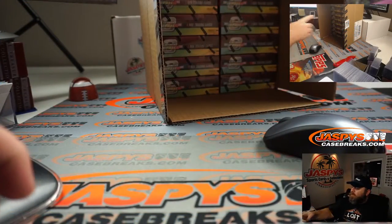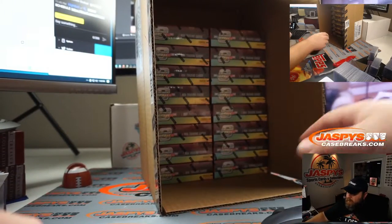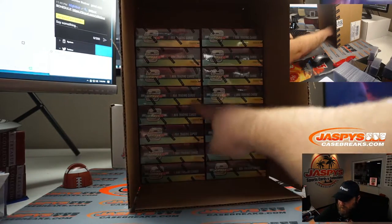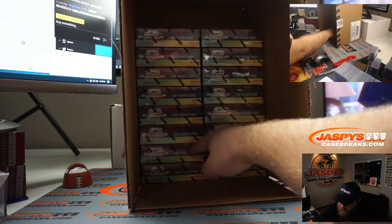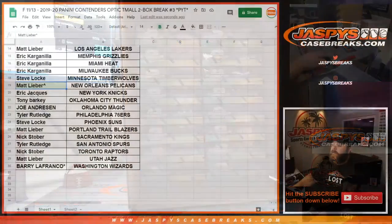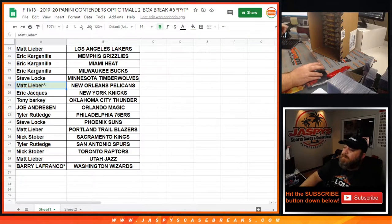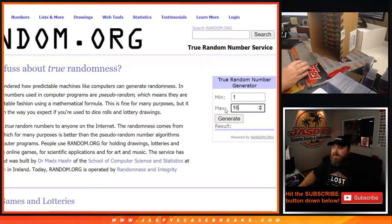You can see the case in front of me — it's 20 boxes. We're going to figure out which two boxes we're going to do: one on top, eight on the bottom; nine on top, 16 on the bottom. We're going to go back to the randomizer, and let me turn on the Knit Cam just so you guys can see there's no funny business with the shuffling of boxes. We're going to 1 through 16, random number generator.